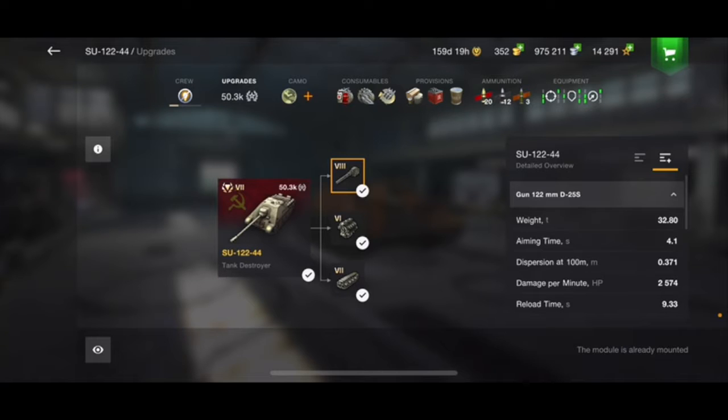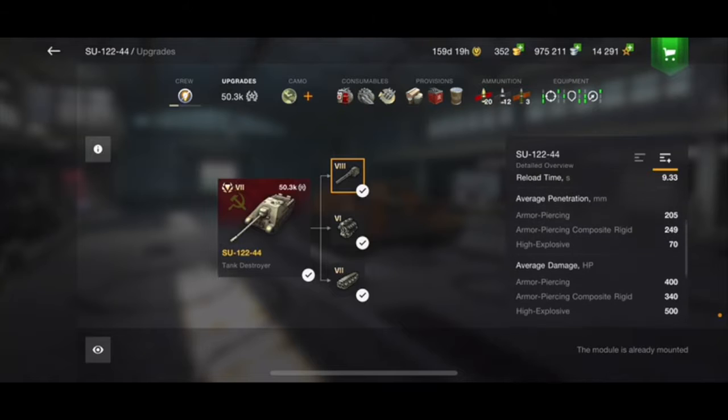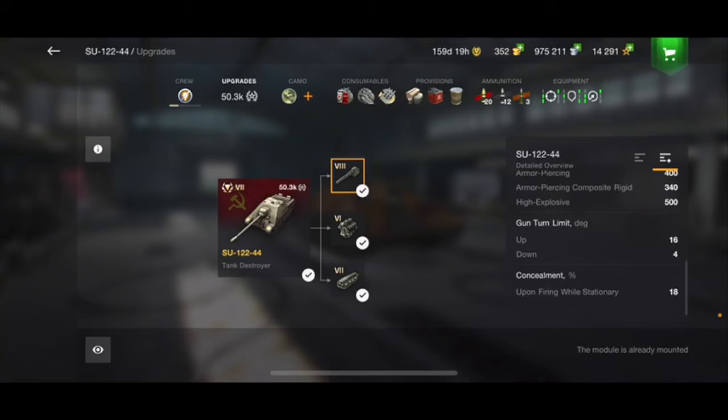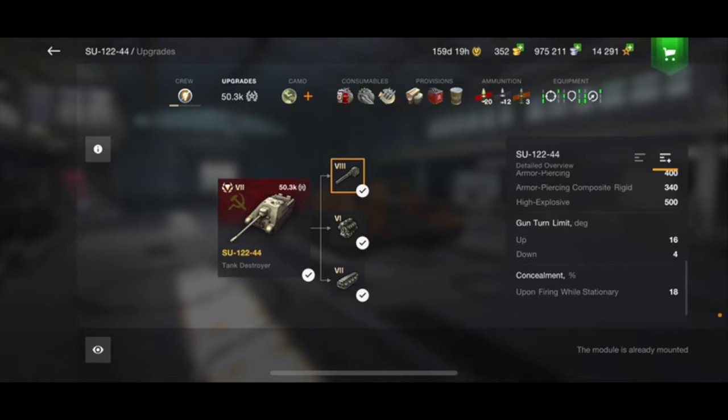Your penetration was recently buffed quite a bit — maybe 10 to 20 mm — which is a lot. It's a 122, which is implied in the name. Your aiming time is okay at 4.1 seconds. Your dispersion is not really good. Your damage per minute is actually quite good and your reload time is good. Your penetration is quite great — standard 205 with calibrated shells is really good. Your average damage is high, about the standard 400 for all 122mm guns. Only 4 degrees of gun depression which can be a little annoying, but your concealment is okay.